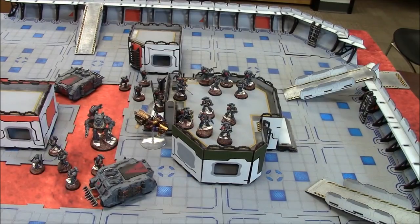Next up we're going to take a look at the armies, then the mission and deployment. My Custode Warlord has a relic giving him a three-up invulnerable save — I believe it's called the Eagle's Eye. And I believe it's the Perfect Creation warlord trait, giving him a five-up feel no pain. So he's pretty much a tank.